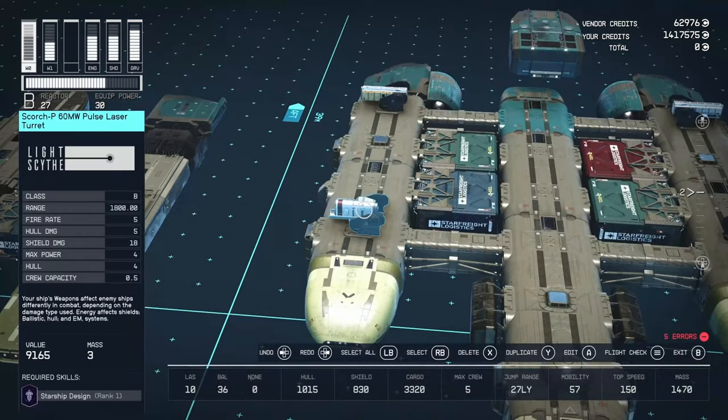On one side we have a Tayo Workshop 2x1 Top B and a Tayo Science Lab 2x1 Top B. Over here we have an All-in-One Berth Top B and a Captain's Quarters Top B. For weaponry, we have a pair of Scorch P60 Megawatt Pulse Laser Turrets from Light Sight — B-class, 1800 range, 5 fire rate, 18 shield damage, and 4 power — mounted on Tayo equipment plates.